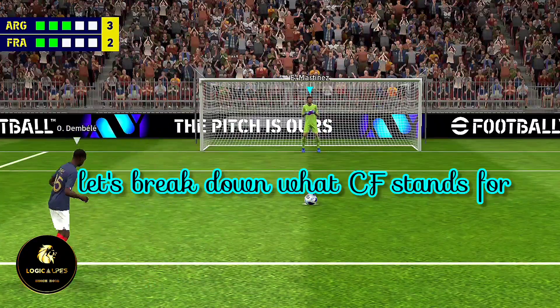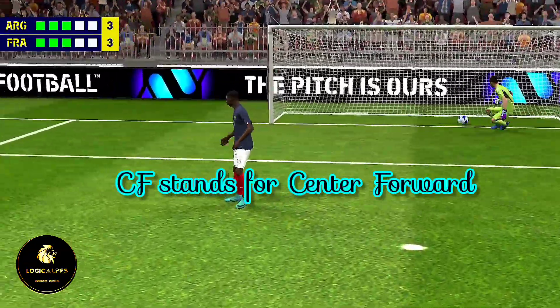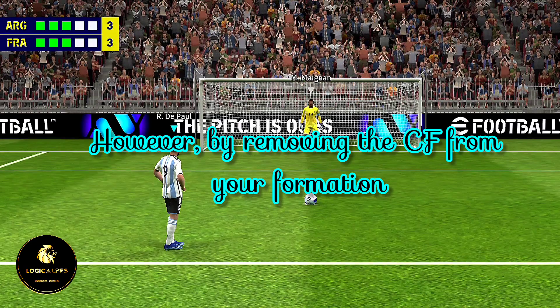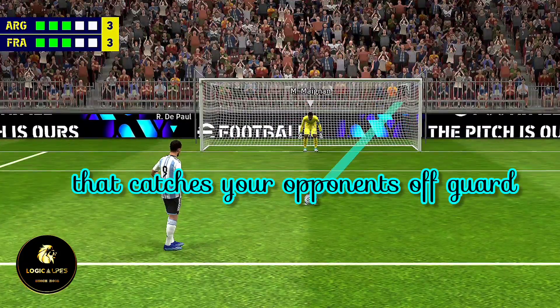First things first, let's break down what CF stands for. CF stands for center forward, a position that many players rely on for scoring goals. However, by removing the CF from your formation, we'll be able to create a unique strategy that catches your opponents off-guard.